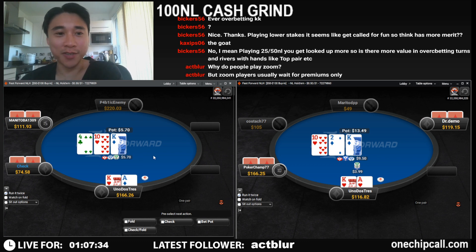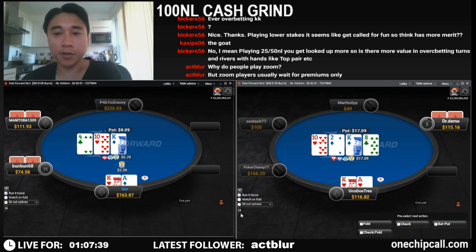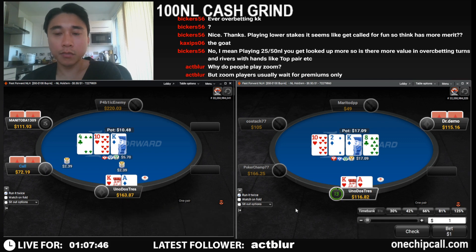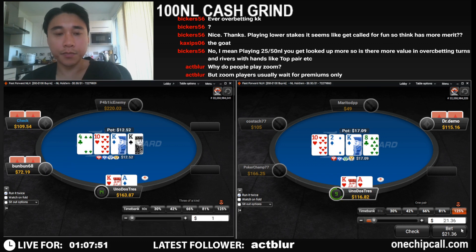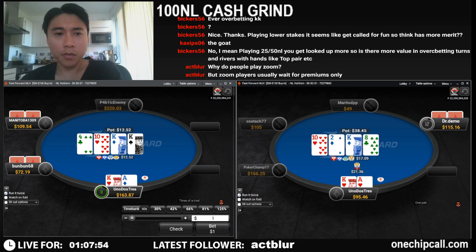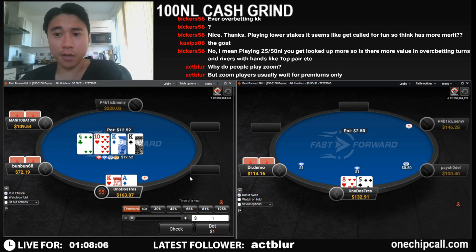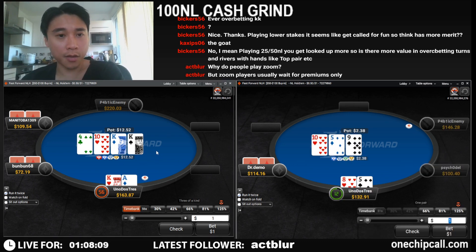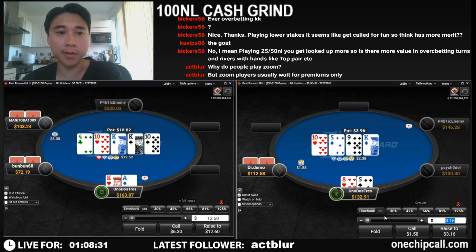We're going to c-bet ace-king — pretty much the same flop on both tables so it's the same story for both. I like an overbet here. I don't mind checking back; the queen-jacks we can let them improve to a straight when we have ace-king, and we can balance when we have weak ten-x hands. Bad river obviously because now we chop against all other king-x hands.